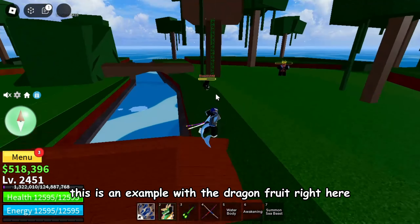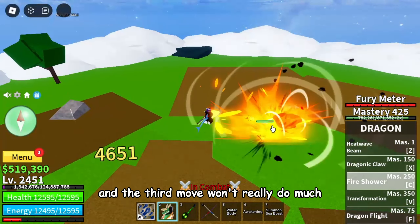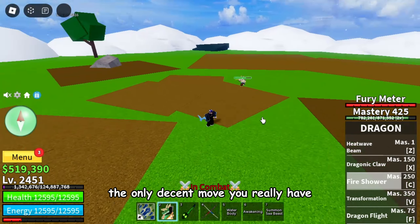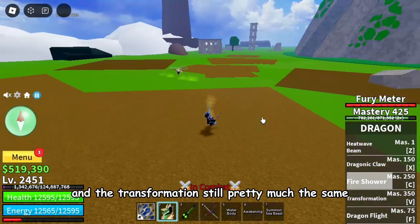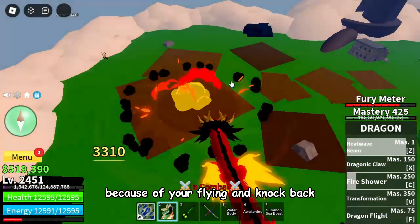Here's an example with the dragon fruit. First, it's not an elemental fruit, so enemies can damage you all the time. The first move has a lot of knockback, which will slow your grinding by a lot. The second move is a single target hit, which is obviously not what you need for grinding. The third move won't really do much because the cooldown is high. And even in transformation, all the moves have insane knockback, making it harder to gather enemies because of flying and knockback.